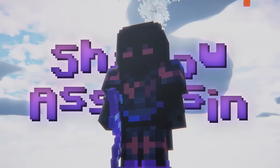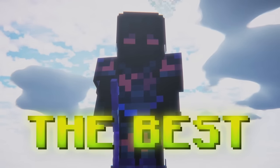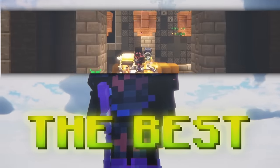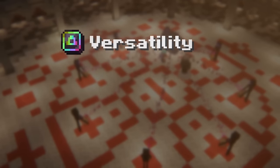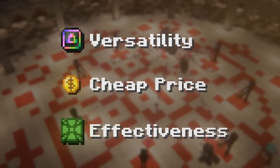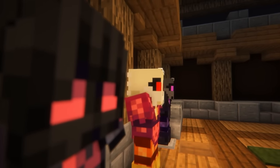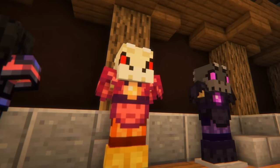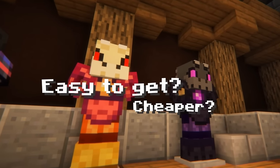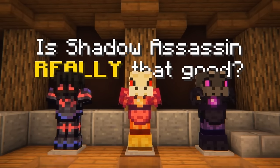For the longest time, the Shadow Assassin armor set has been known in the Skyblock community as the best early and mid-game armor set, both inside and outside of dungeons. This is because of its versatility, cheap pricing, and effectiveness, making it seemingly the best option to go for. However, Shadow Assassin isn't the only option for early and mid-game. Other alternatives such as the Dragon sets have some stronger benefits in a lot of areas. This begs the question: is Shadow Assassin really all that good?